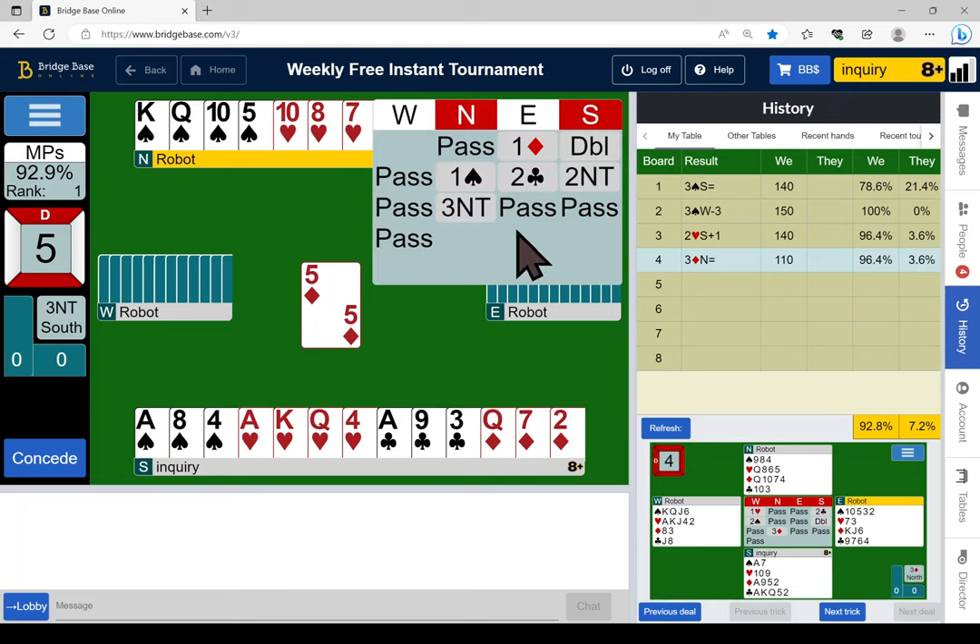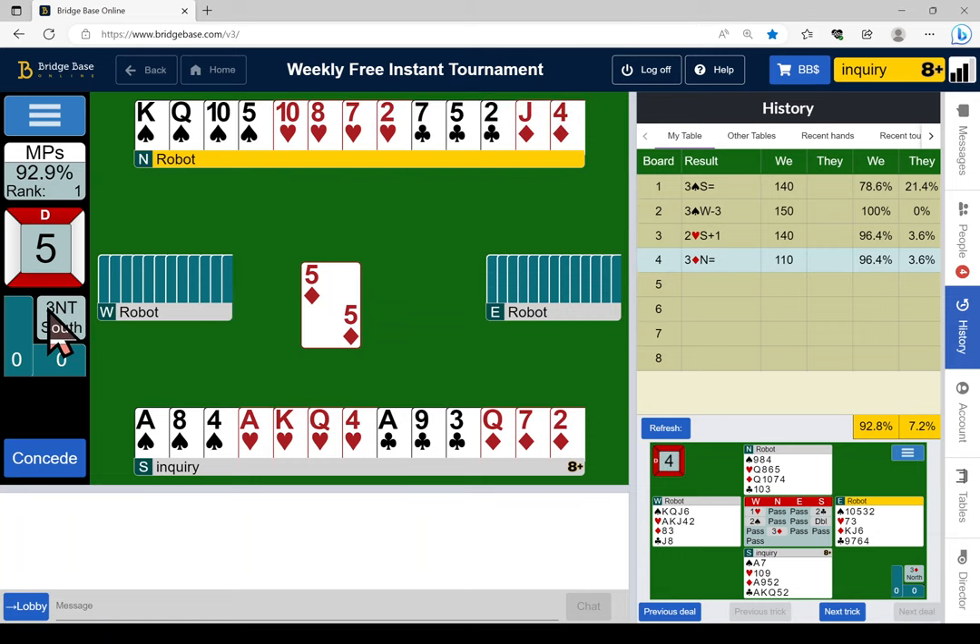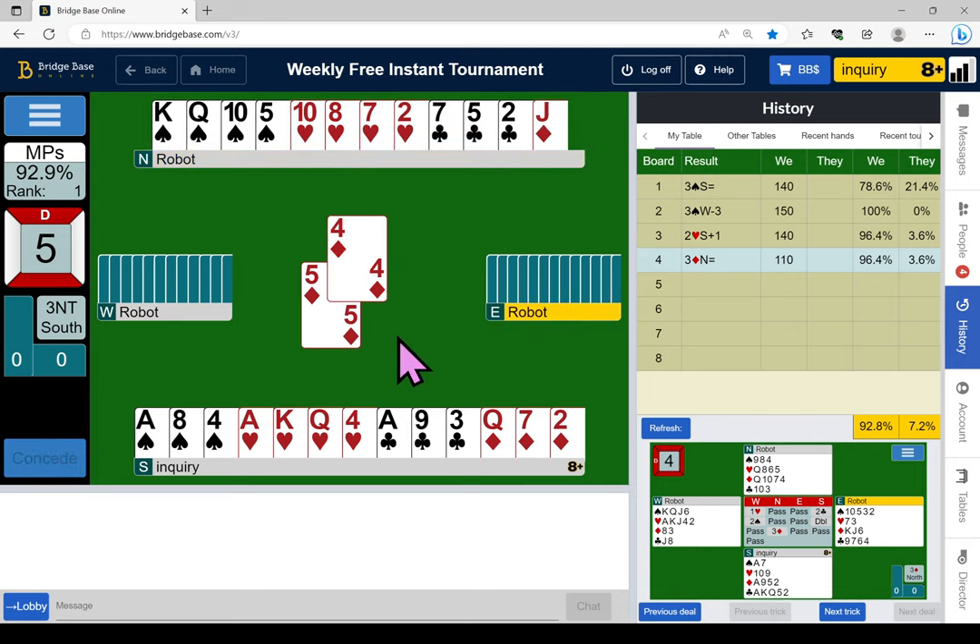I'm already thinking I'm going to take the spade finesse for my ninth trick. Of course hearts could be three-two and I can get my ninth trick right away, or the jack could fall singleton or something. We're just going to play low — West, or East, will probably duck. He didn't.